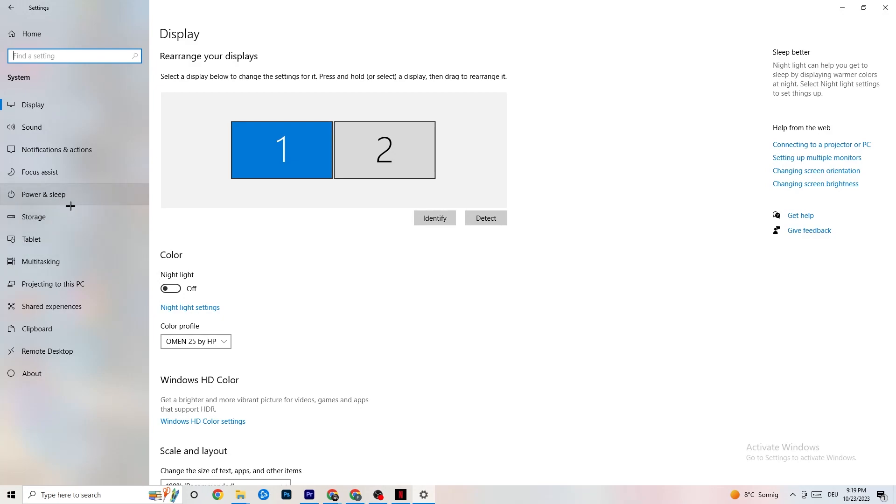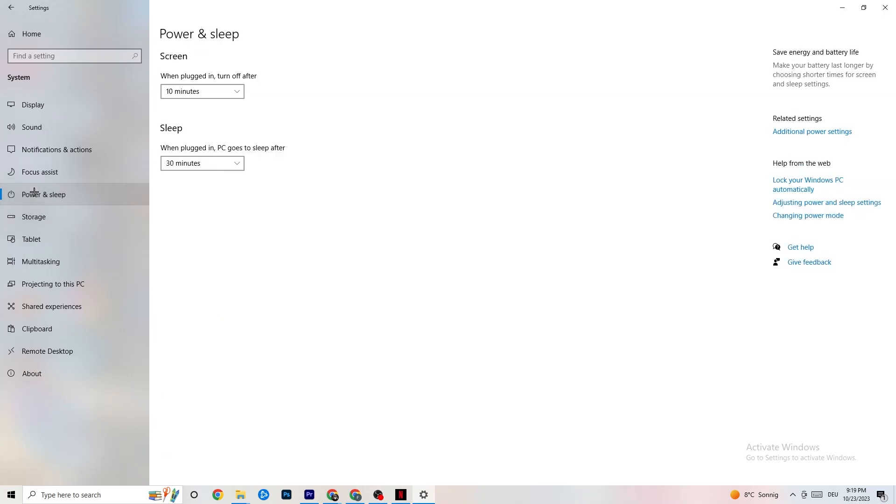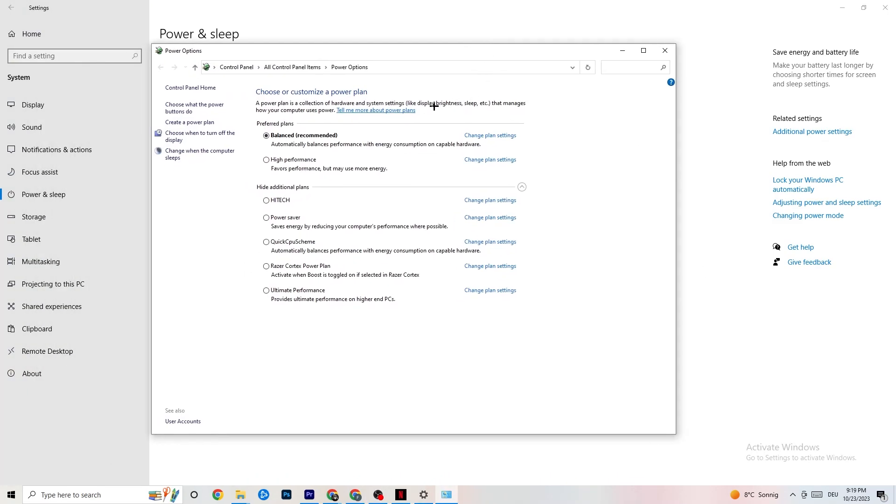Go back and hit Power and Sleep, then click on Additional Power Settings on the right side. You can now choose your power plan. There are options like High Performance, Power Saver, and others. I can't tell you exactly which is best — you need to check it yourself. Try High Performance or Balanced and see which works better with your PC.